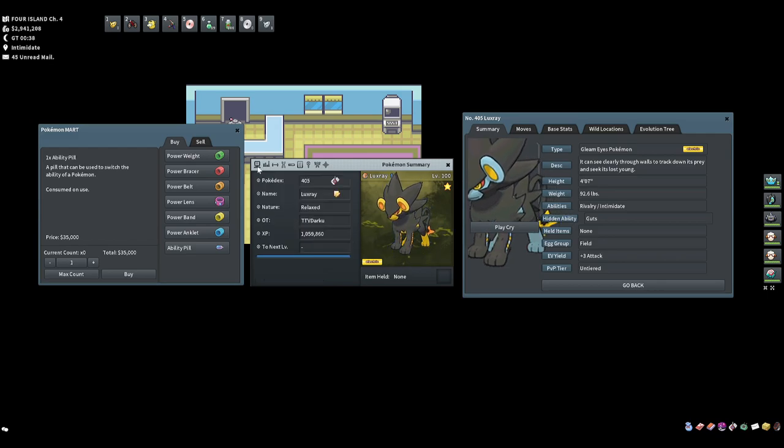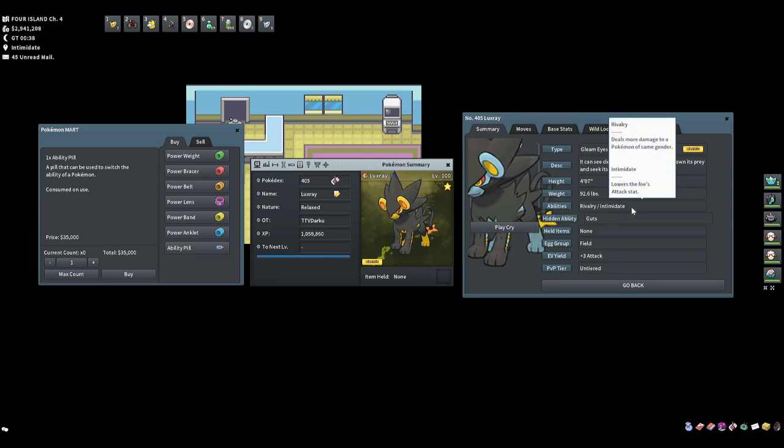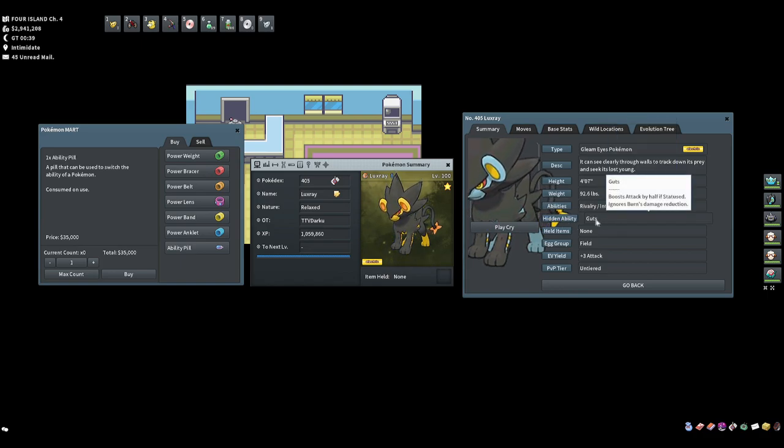Every Pokemon varies — not all have those abilities. Go to the Pokemon you want, click the Pokédex icon, and you'll see the available abilities. If it only has one ability, there's no reason to use an Ability Pill. If it has two or three, when you use the pill you get to choose which ability you'd like. Hidden abilities relate to alphas and swarms, which we'll cover later.